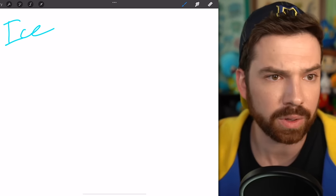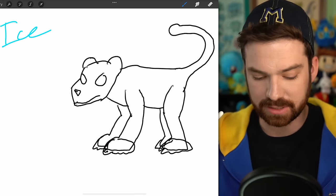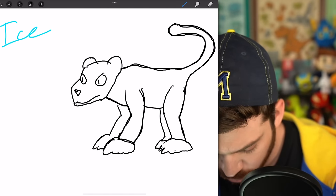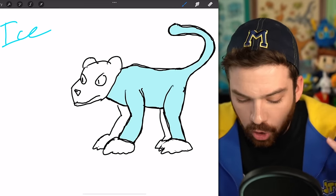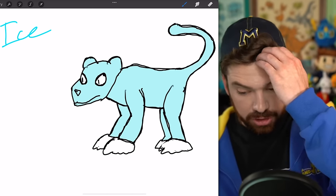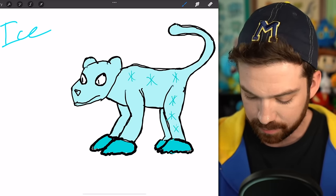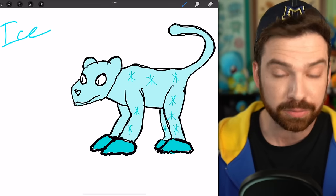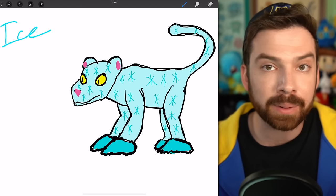Do we have a snow leopard Pokémon? I don't think so, maybe I can do that. I'm giving it big poofy feet because snow leopards have big padded paws to help them walk on snow better. I traced over every line trying to fill the color. Finally — I hate art, I've slouched so far in anger. It should not have been that difficult to color this cat. Basically I picture its spots as snowflakes. After quite the struggle I have created a snow leopard Pokémon. I'm calling it Lepout — Leopard and powder. That's like Elmer Fudd saying leopard.